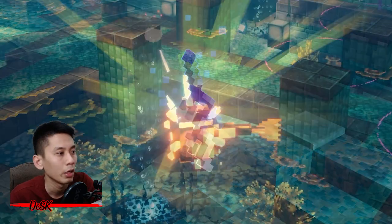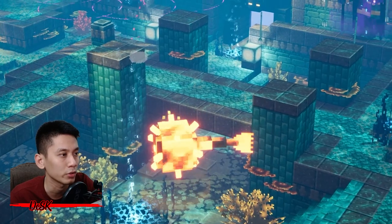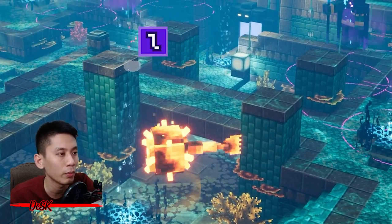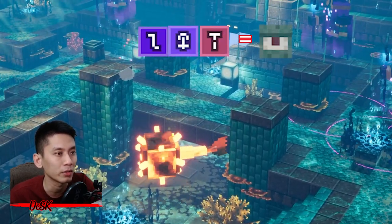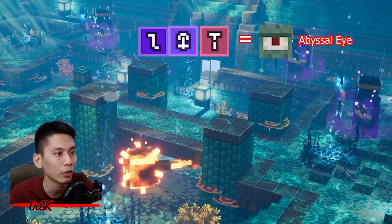The first thing you need to know is which rune to use to summon the ancient mob that has a chance to drop these gilded items. It is the L plus T rune to summon the Ancient Abyssal Eye. Once you have that, you can start farming the items assigned to this rune.